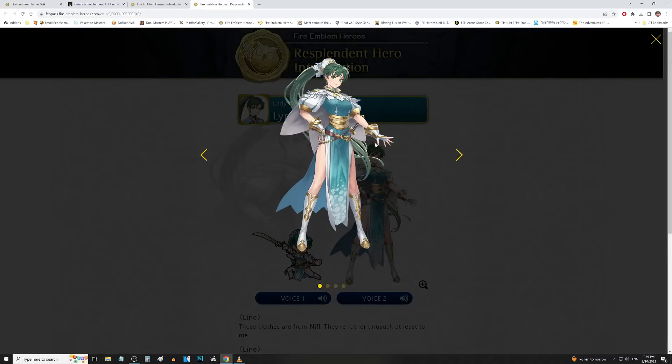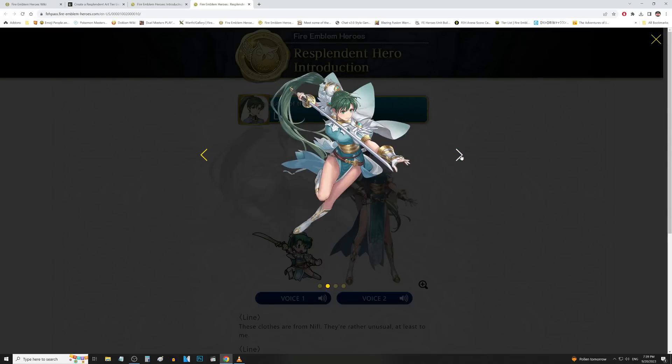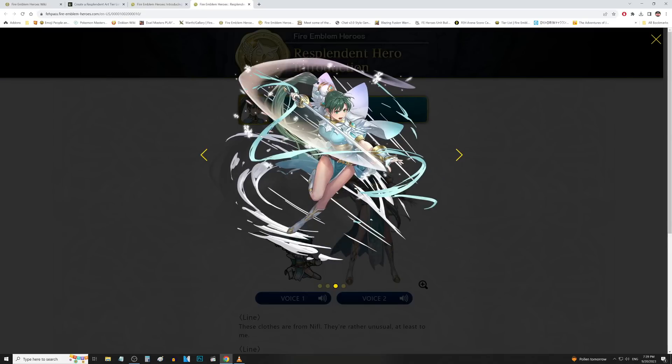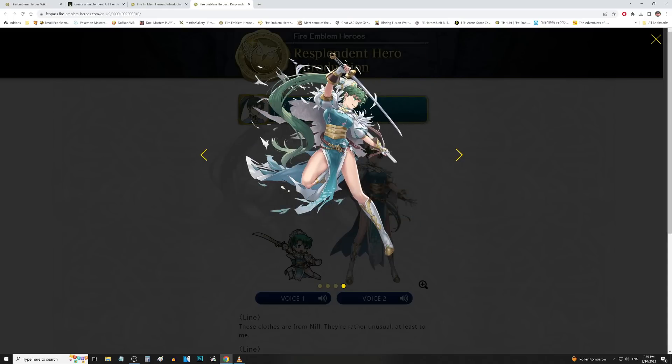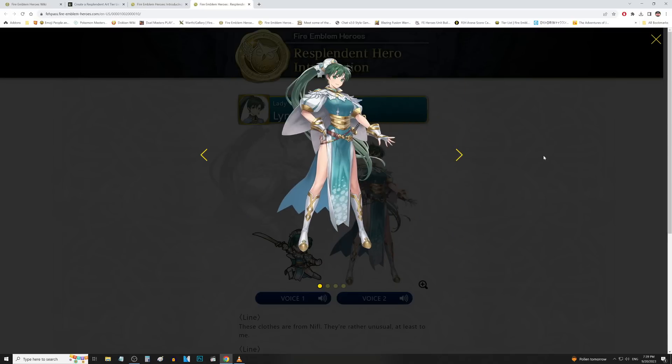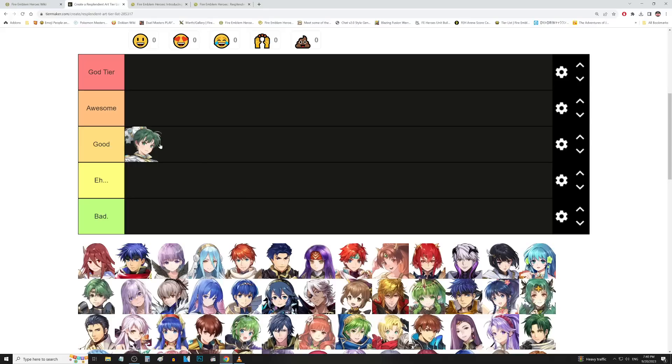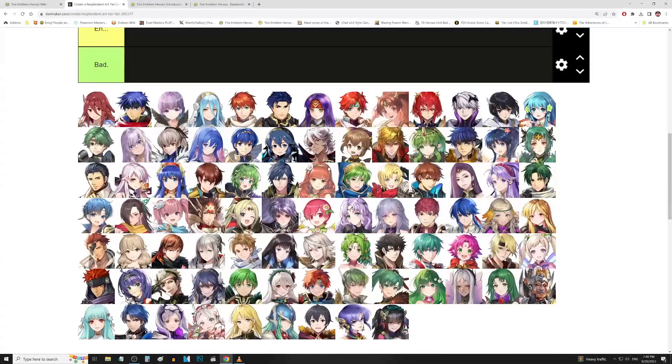Lin was the first Resplendent Hero, and they did a pretty good job here. It's a definite glow-up from her original art. In classic Lin fashion, they had to increase the booba size. It's more prominent on the injured artwork than on the other two because of the shading — you can see more definition and volume on the chest area. But that's what we come to expect from Lin. I'm gonna go ahead and toss that in good tier.